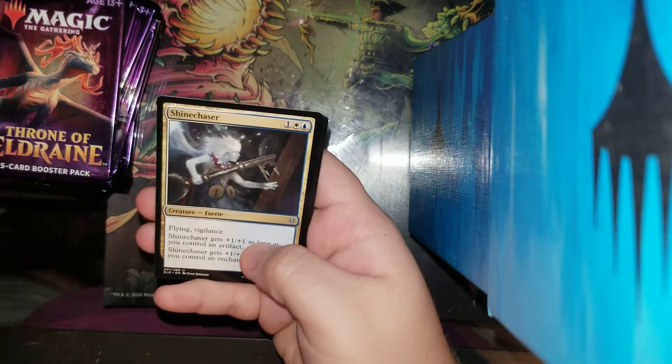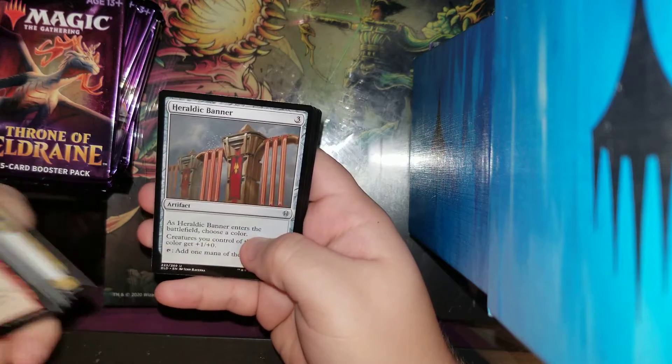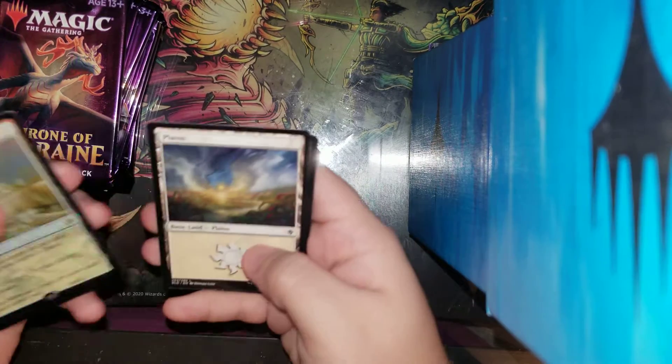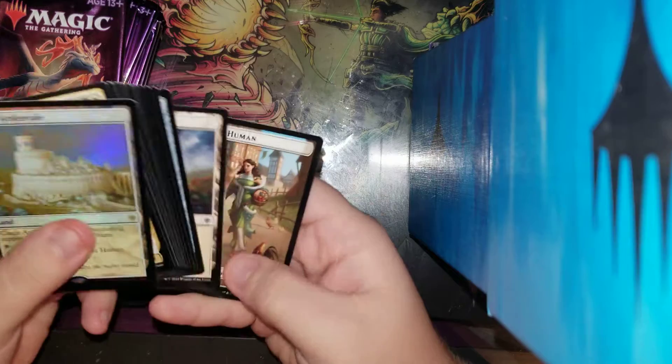Pack one: Planted Fur is really good as a common. Tiny Teaches, it's alright. Shun, it's alright. Fur Barrier — rare. And a Foil Rare Castle Ardenvale. That's not bad, and a Human Token that goes with it. Perfect. I think that's a pretty good pack one.